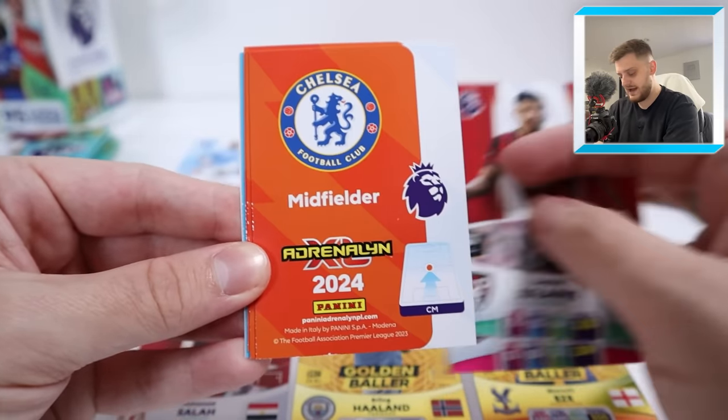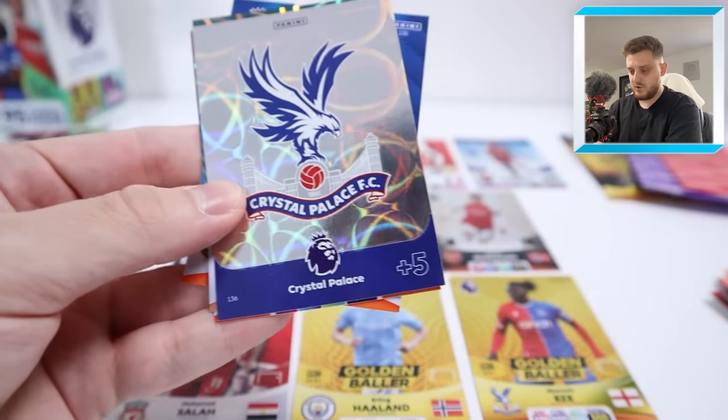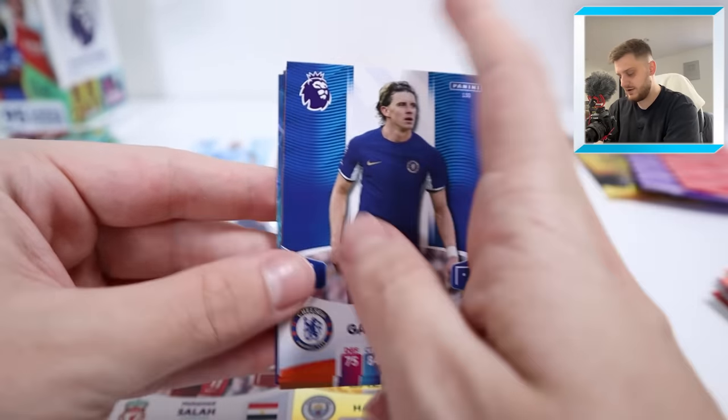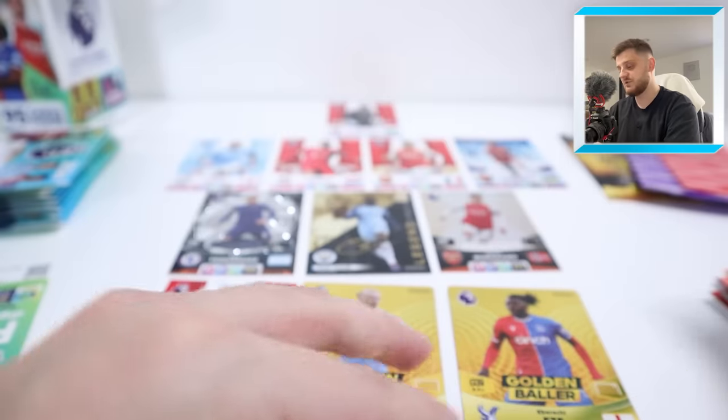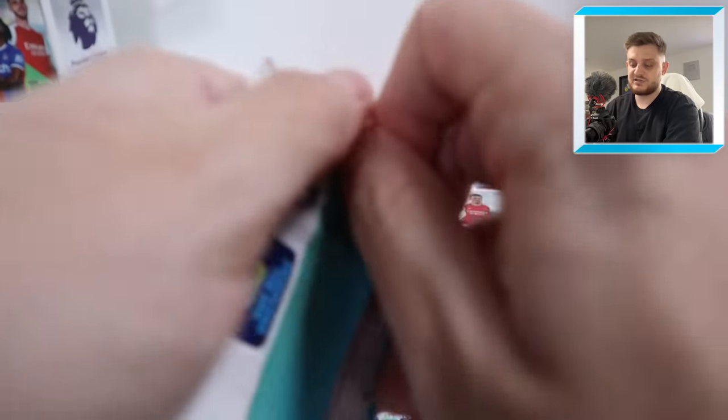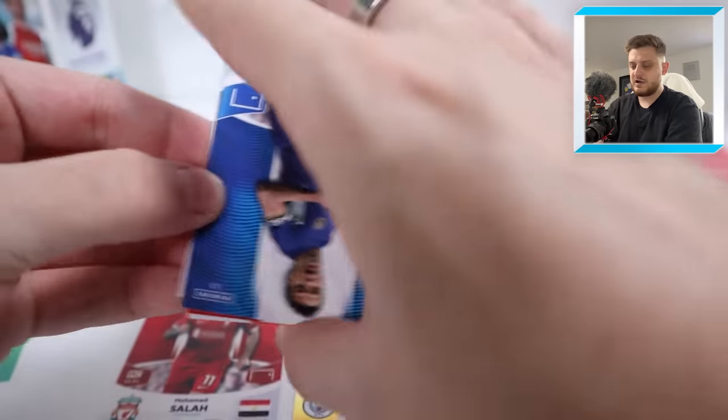We've got Niaf Aguird, Dominic Solanke, and then the Crystal Palace badge — Perisic, Coutinho, and Conor Gallagher, who's having a very good season as Chelsea captain. But he doesn't get in ahead of his teammate Enzo Fernandes — I don't think. Come on, next pack.